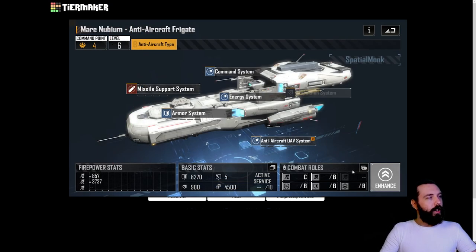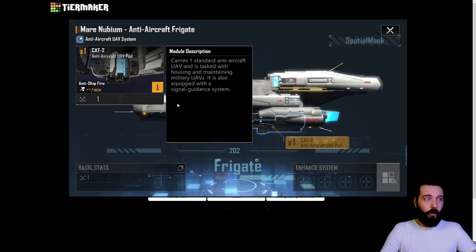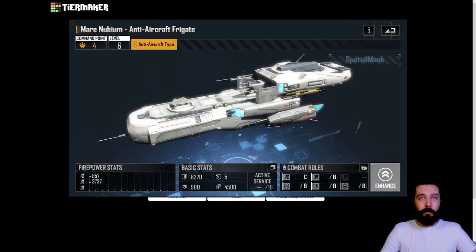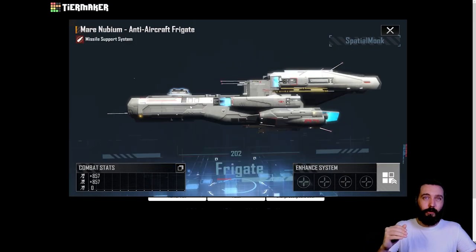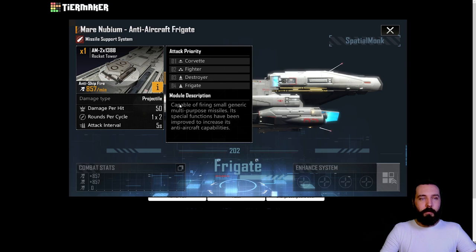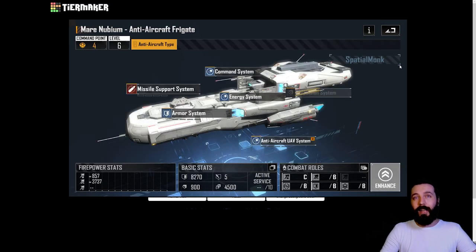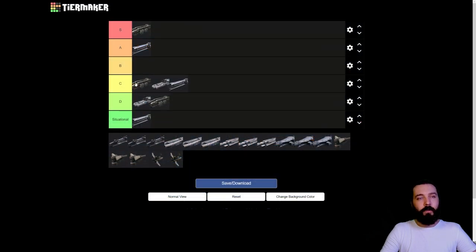We then have a slightly more interesting variant - another anti-air. The benefit of this anti-air is it does come with missiles as well, doing 50 damage per hit, which is reduced from the siege variant's 60. It's up there with the Noma anti-air, probably ahead of it, and yeah - C tier.